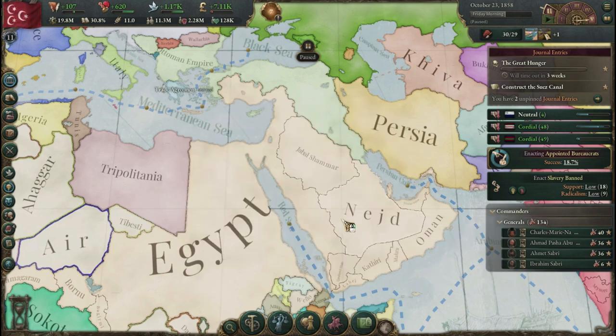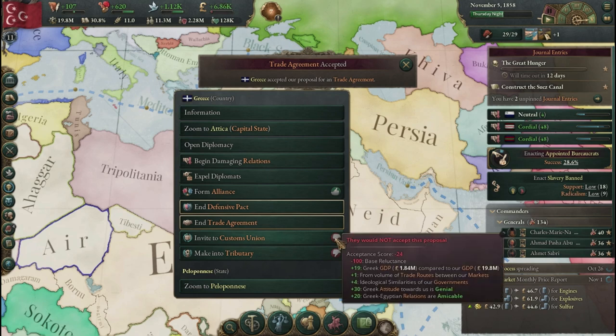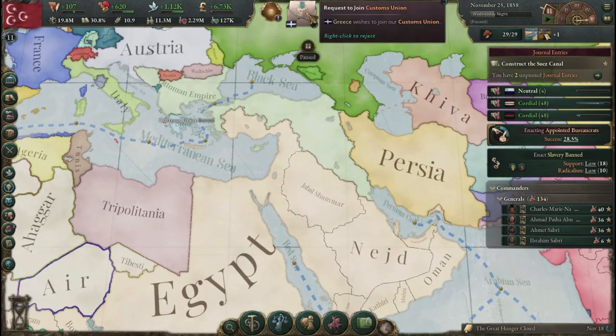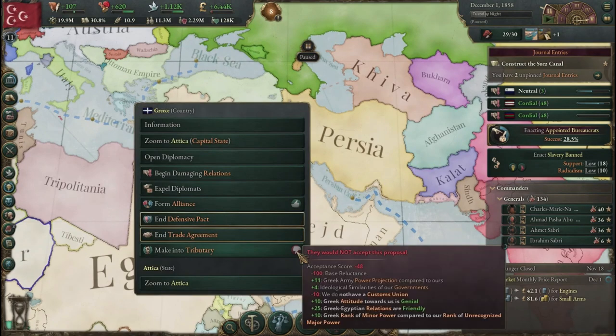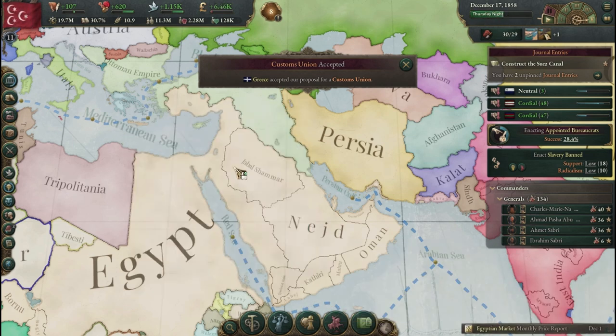Greece wants a trade agreement — we'll take that. Do you want to become my tributary or join my customs union? They would just accept this — let's do that. They are now in our customs union. Perfect. Making them into a tributary — probably not.